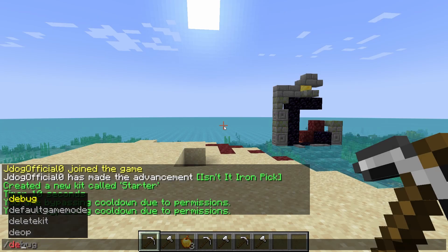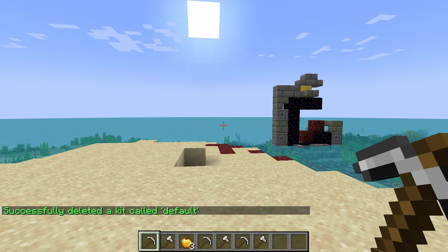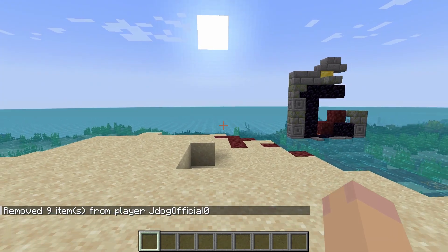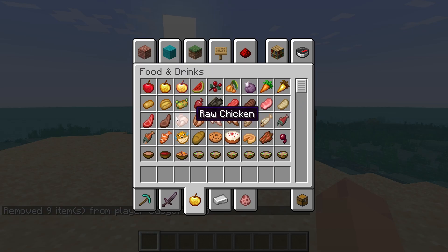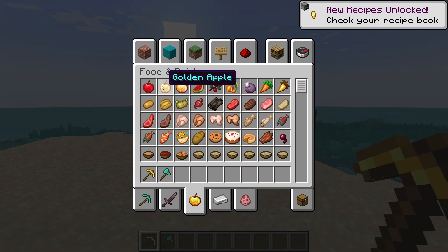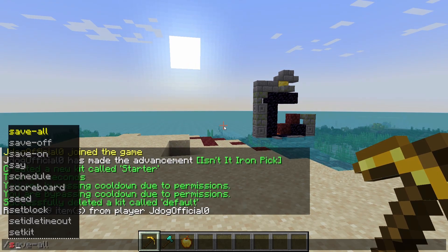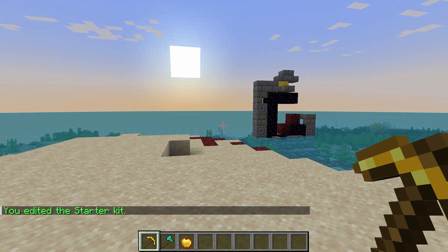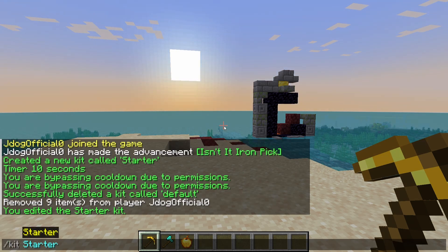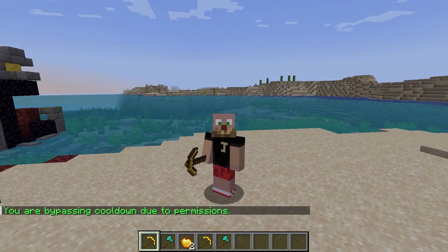Exiting the GUI, you can also do /delete kit to remove a kit — for instance deleting the default one. Now let's say you want to change the starter kit with a small modification: a golden apple, a slightly different pickaxe and axe. Do /set kit followed by the name you want to edit — press 'starter' — and the kit is now updated. Running /kit starter will now give you the new items, not the old ones.